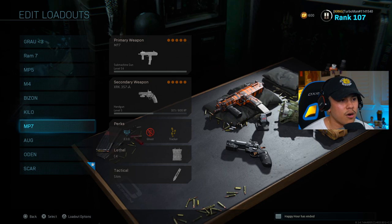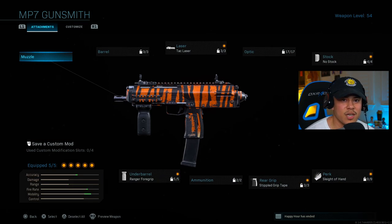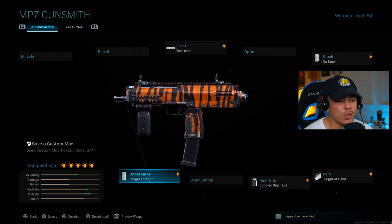Moving on to the MP7 — this little beast is also one of the best SMGs in the game. For my laser, tack laser. For stock, no stock. For my perk, Sleight of Hand. Rear grip, stippled grip tape, and for the underbarrel, Ranger Foregrip. It's a pretty basic setup but optimized for speed and mobility, which is super important with an SMG. You want to move as fast as possible, get close to the enemy, and melt them — this weapon has a really high fire rate.